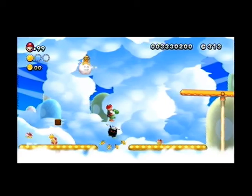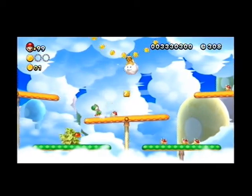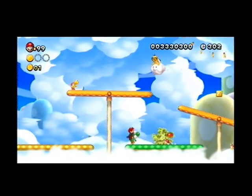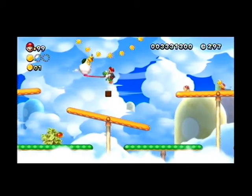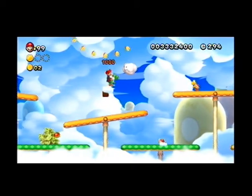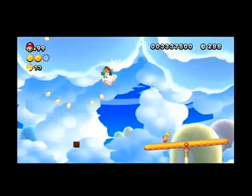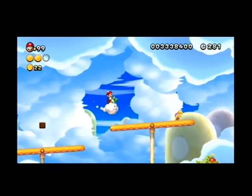Okay, our next star coin is actually pretty close to here. Now when we see this floating... oh my god. What we want to do is jump up here and eat the Lakitu and then come up here. We don't need Yoshi to do this because we can just jump on the Lakitu, but eating him is a little bit easier I think.